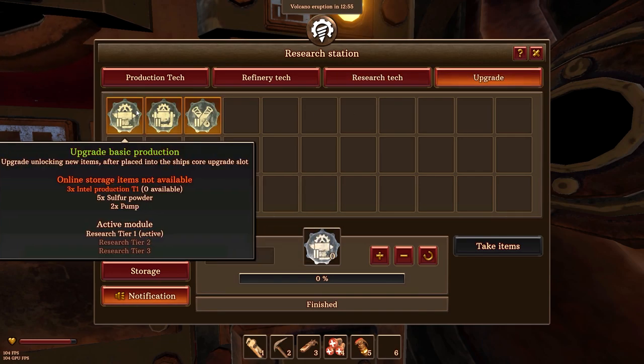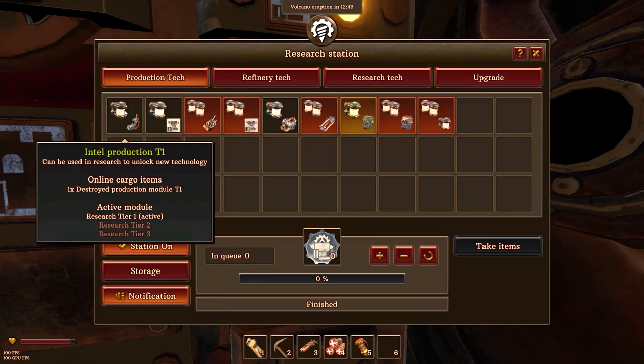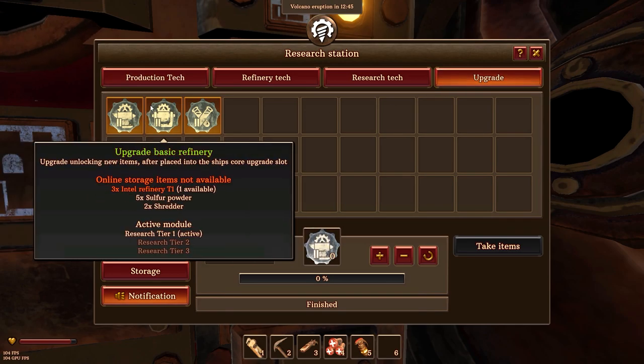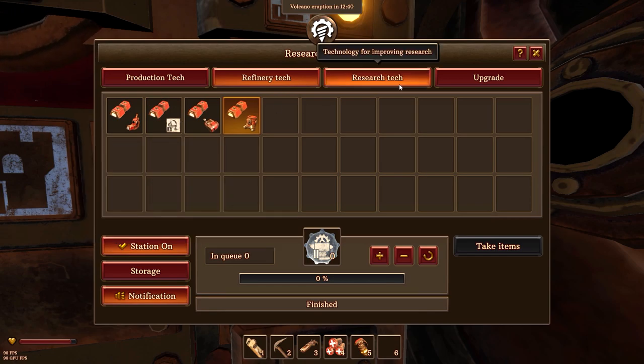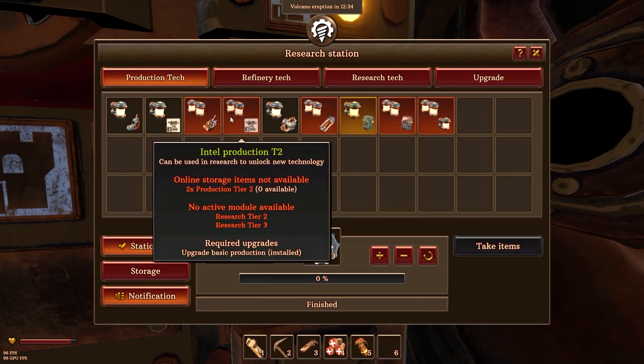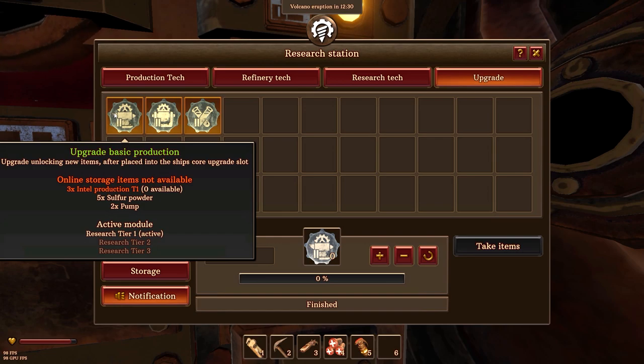Now this is used for this. As you can tell here, I need three Intel production tier one — three of these, doesn't matter which one — to get this. And of course I need three of this one for this, and three of this one for this. It looks like you cannot use Intel production tier twos for the tier one stuff.